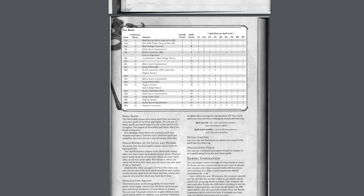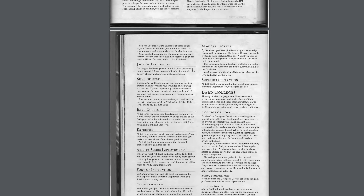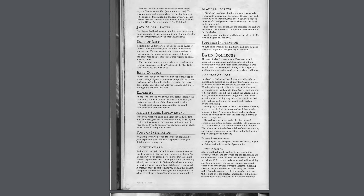Now going back, since we leveled up twice we're going to look over here. We get an Ability Score Improvement. Our proficiency stays the same, our cantrips known goes up by one. Going over to the Ability Score Improvement — scroll down here. Basically we get to choose one ability score we can increase by two, or two scores we can each increase by one.